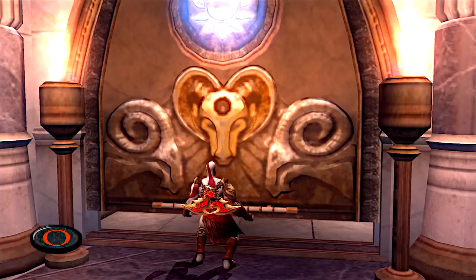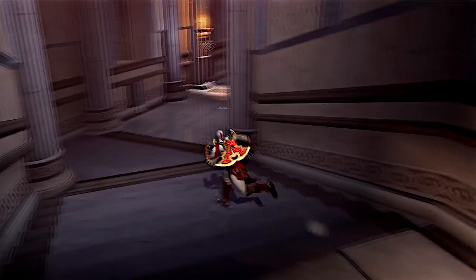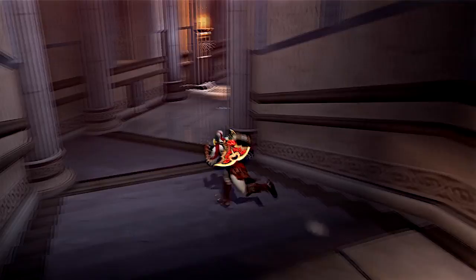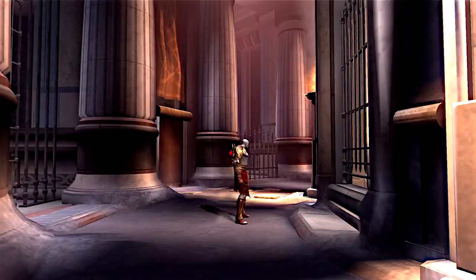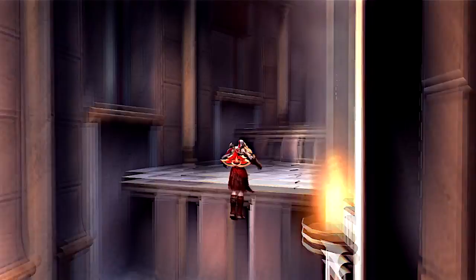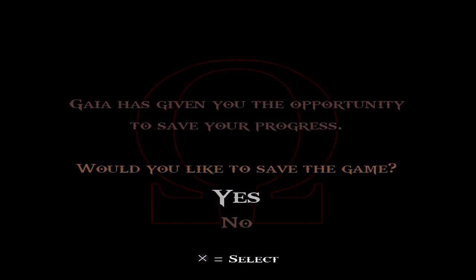We've acquired the key of the ram - and we know what to do with that, right? Head back to that central area I introduced you to a few minutes ago, and we basically open up that door that we needed the key of the ram to get into. Silly gates - why do they put gates impeding Kratos' path? That's just silly. If you follow this along, you're going to notice it's going to take you right back via an alternate route. But that is all the time we have for this episode of Let's Play God of War Trilogy. We'll see you guys next time for more action. Peace out!